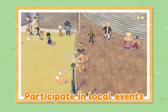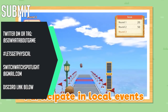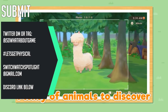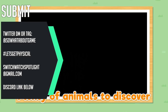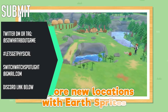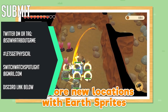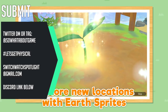Alright guys, thank you ever so much. Please send me your pictures over on Twitter at SoWhatAboutGame — you can DM me or tag me in a post and use the hashtag LetsGetPhysical. Remember, we have a new email address: SwitchWatchSpotlight at gmail.com. Please don't use the old one. We also have a Discord which is a great way to chat with you guys and send your pictures there in the submissions section. The Discord server link is below. Please only send me one picture per week.